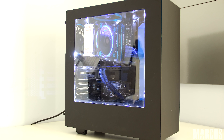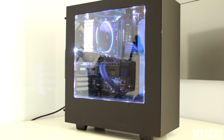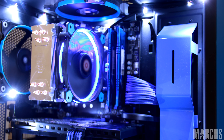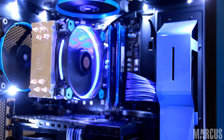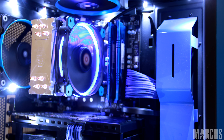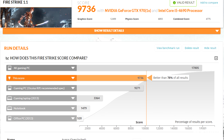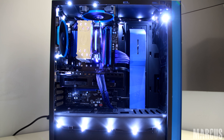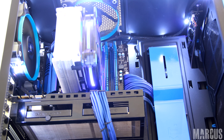Last but not least we have Marcus and his black and blue build Ayana, which has a 4690 and a GTX 970. The PC also has 8GB of RAM from G.Skill and a Cooler Master 212 EVO to keep things cool. It scored a 9736 on Firestrike, which puts it in last place, but overall a really good looking black and blue build inside the NZXT S340 case.